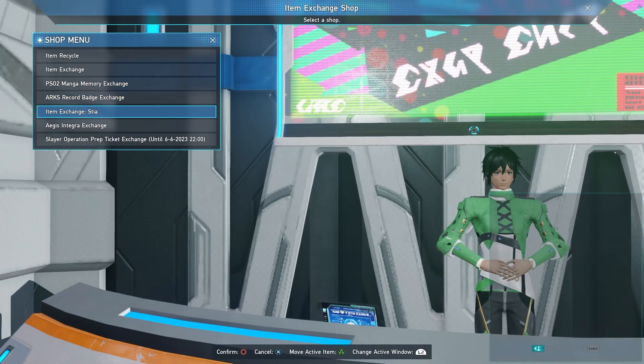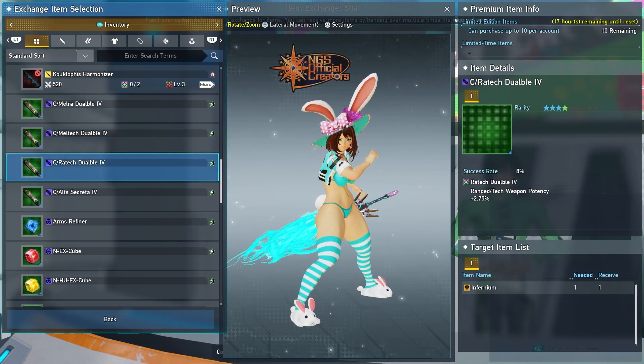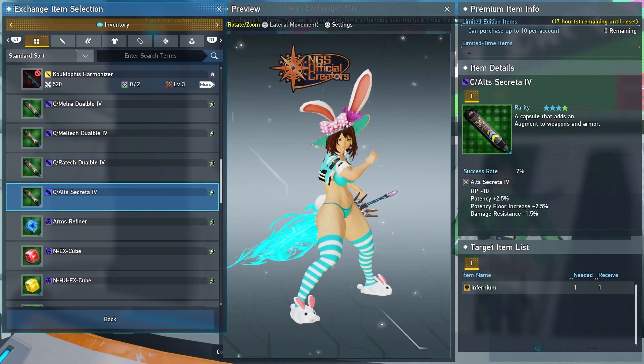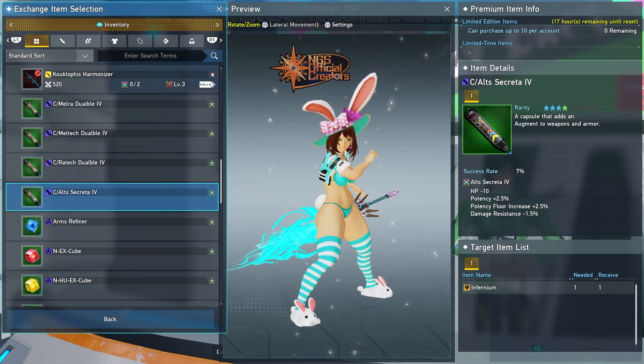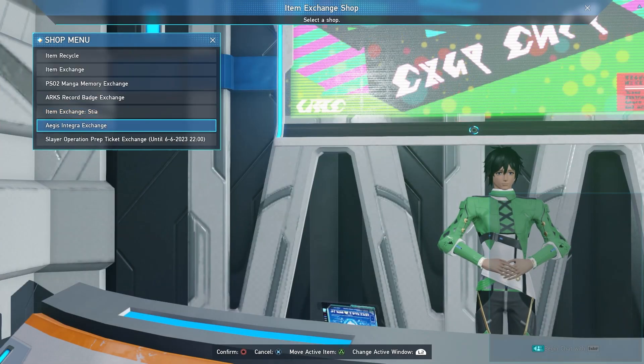Next, go to item exchange Stia and towards the middle of the listing is going to be Out Secret of Four. The Out Secret of Four — you can trade in for 10 of these a week. These are considered one of the best end game min-max, best-in-slot augments because they raise your maximum floor as well as your min-max damage. They're really good capsules and a lot of people like them. You can also go to the Aegis Integra exchange, which was recently updated to where you can trade in for a total of 10 weapons — 10 Aegis Integras. You can also trade in for various Aegis Souls, El Dominos, or Stia Dominos, and so forth to make your health and alleys.